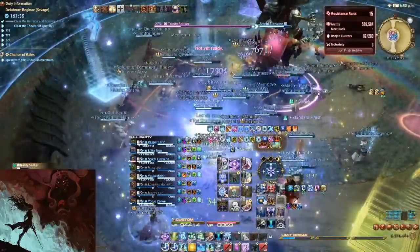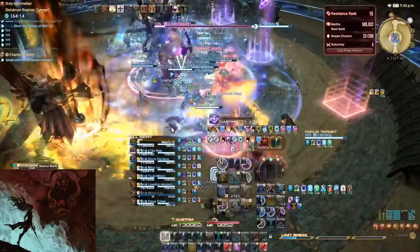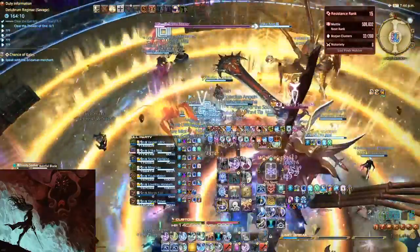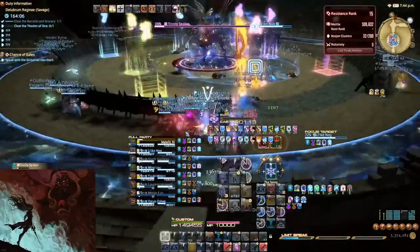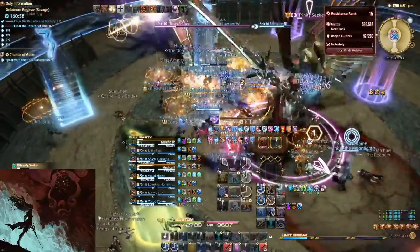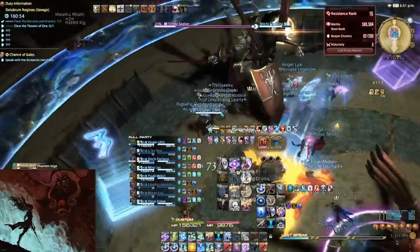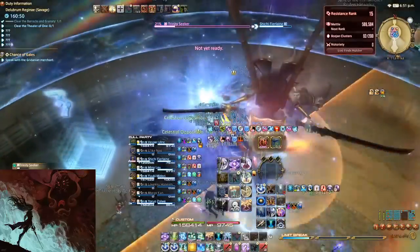Break the chains and be prepared for another raid-wide AoE. Next up will be Iron Splitter combined with the Phantom Edge mechanic — keep an eye on Trinity Seeker's cast bar. This is followed up by the clone casting First Mercy Cleaves. Break the chains, and once the cleaves go off, watch out for the Phantom Edge mechanic and respond accordingly.